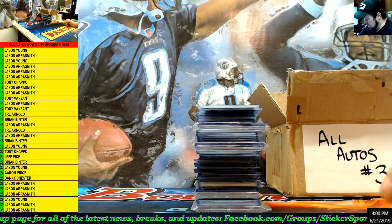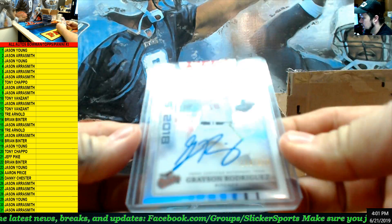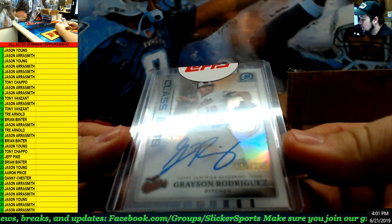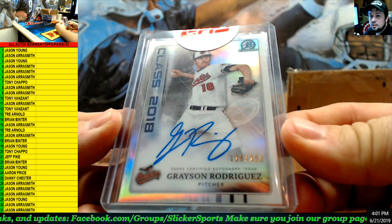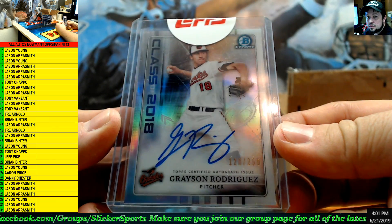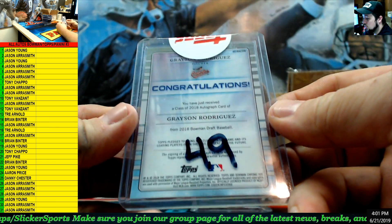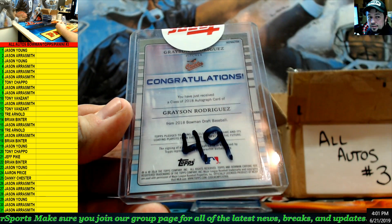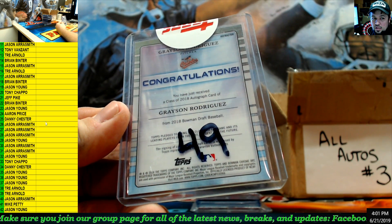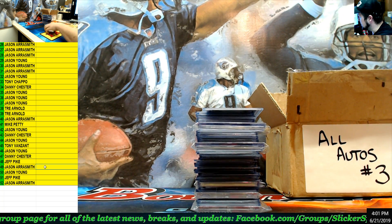All right here we go, good luck everybody. First up we have Class of '18 Grayson Rodriguez — numbered out of 250. Nice on-card auto that looks like it was a redemption. Going to number 49. Jason Aerosmith with the Grayson.